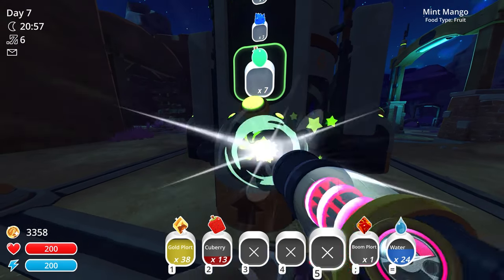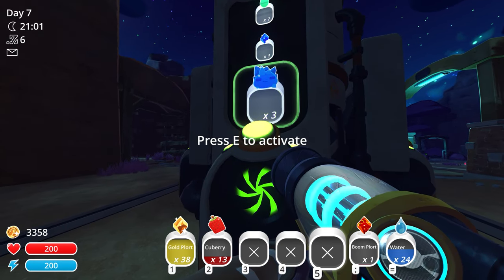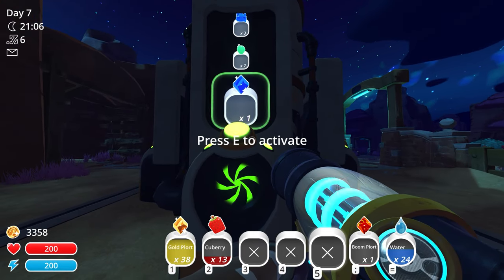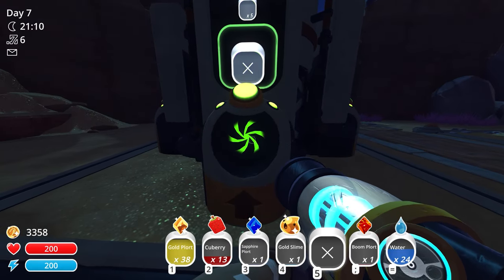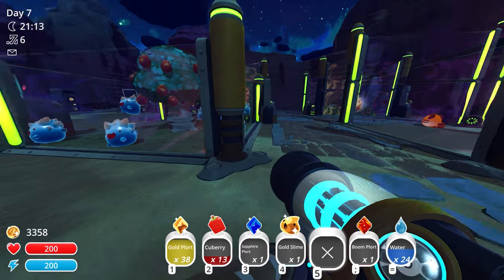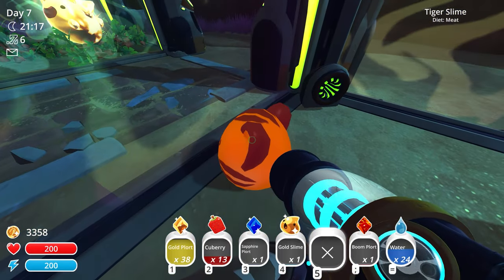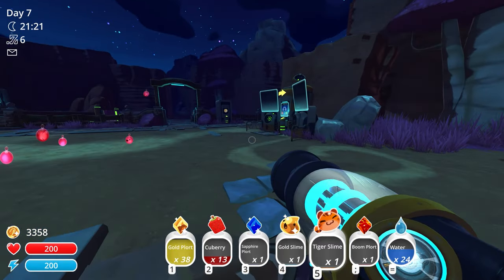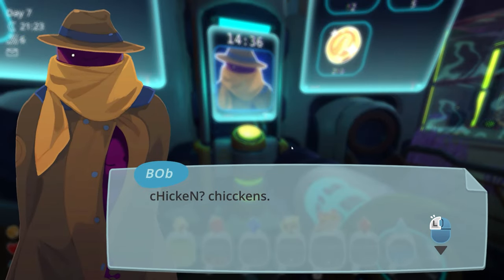You guys suggested making a largo out of sapphire and gold to get an emerald slime - let's myth-bust that. We have one sapphire plort and one gold slime right here. I'll try it. And we need to accept this mission before it expires - it's from Bob.